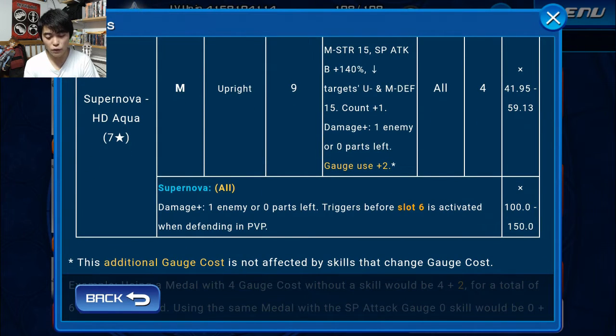One thing to note about the Supernova is that it hits all enemies, but it also has focusing damage, meaning that the damage increases if there's only 1 enemy left or 0 parts left for raid bosses. It triggers before slot 6, making it very good because at that point you're pretty buffed. Whether you're fighting an army of Heartless or nobodies, you get a lot of damage, and if there's only 1 enemy left it's going to hit for a crazy multiplier on that 1 enemy — kind of like the Prime Medals.